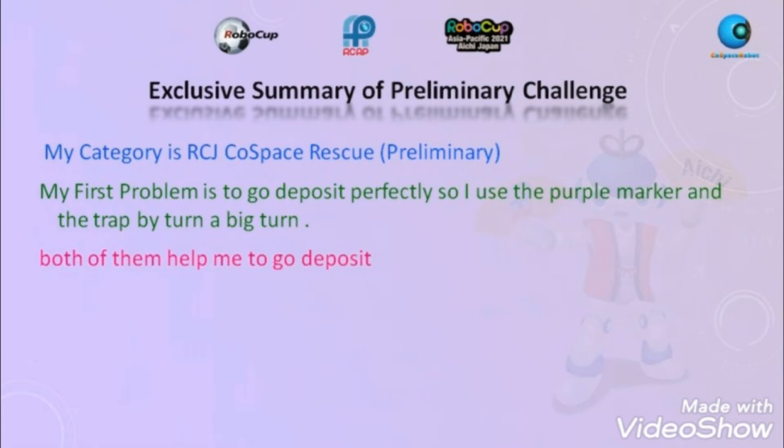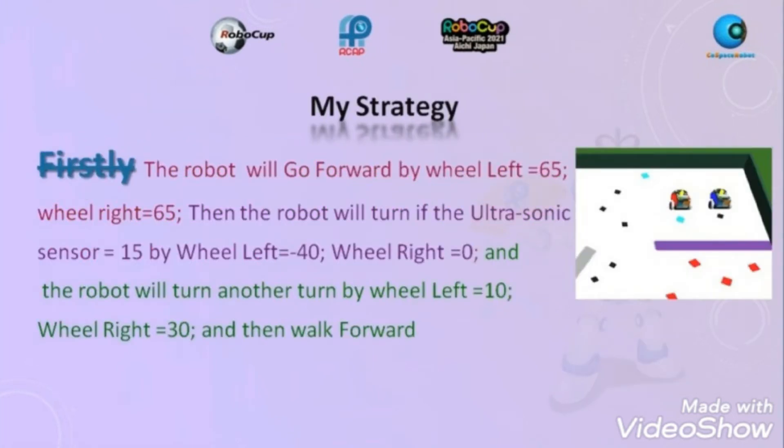My category is RCEJ Co-Space Rescue. My first problem is to go deposit perfectly. So I use a purple marker and a trap. By turn — a big turn — both of them help me to go deposit.